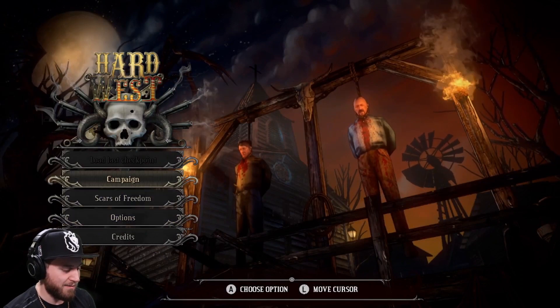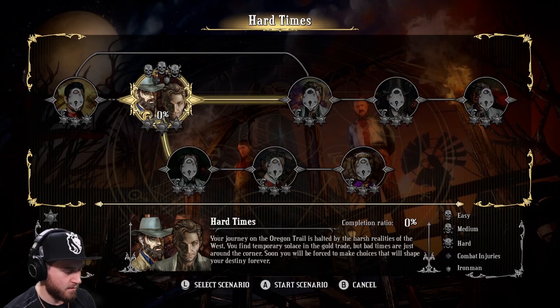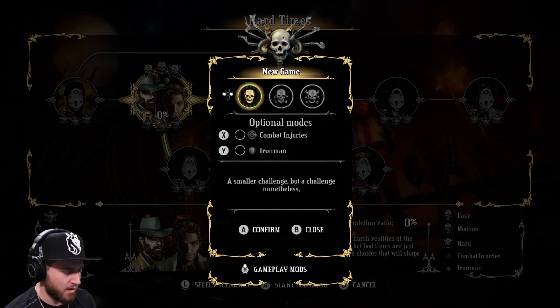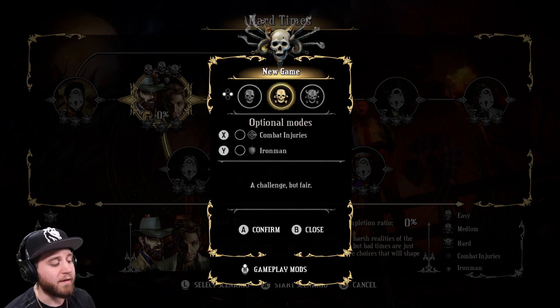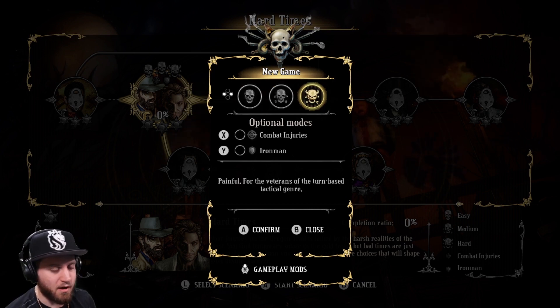Let's get into the campaign. Hard Times — let's do it. Optional modes for combat: a smaller challenge but a challenge nonetheless. Challenge fair — painful for the veterans. So we're going to do normal mode. Easy, normal, hard.